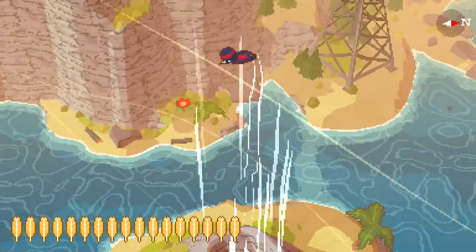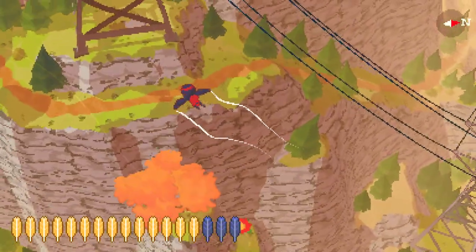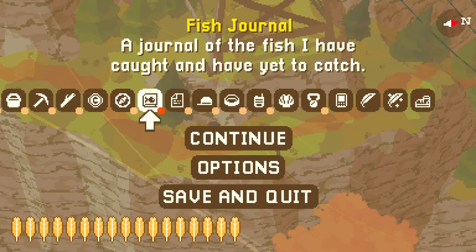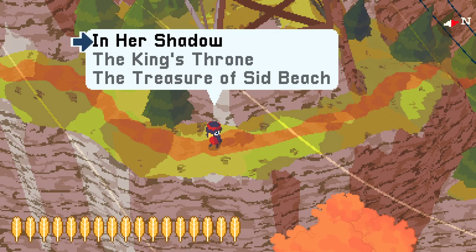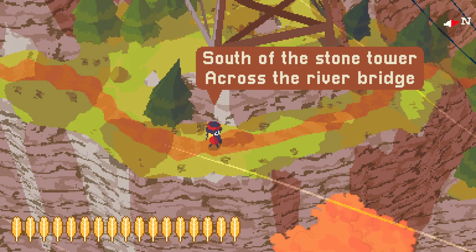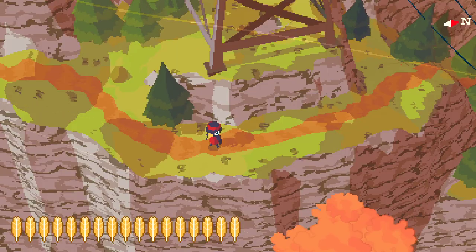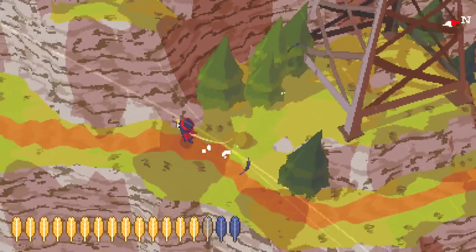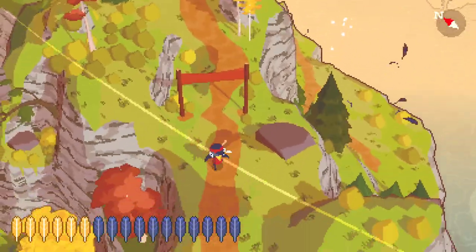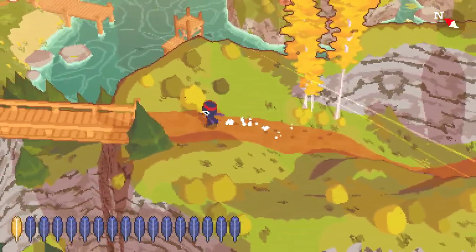Let's go. There's the one treasure we did not find — the king's throne. South of the stone tower across the river bridge, and a lonely seat sits crumbling upon the royal ridge. So find a river bridge and a stone tower. I don't recall seeing anything called the royal ridge, but maybe there is. We need a bridge across a river. There's a bridge across the river here, right?